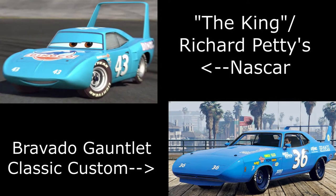Then we have another vehicle from the Cars movie — this is the King, also inspired by Richard Petty's car. He is a famous NASCAR driver for those of you who don't know, and you can get a similar livery — not a hundred percent spot on, but it is noticeable that that is what it's inspired from. For this one I've used the Gauntlet Classic Custom.